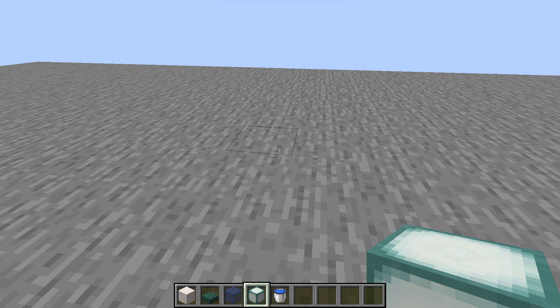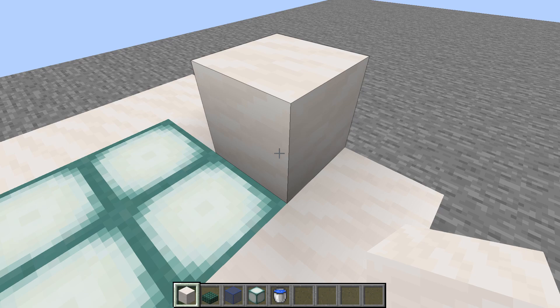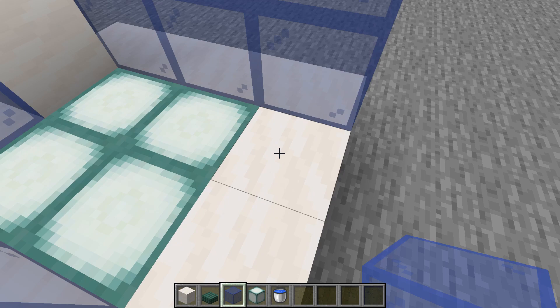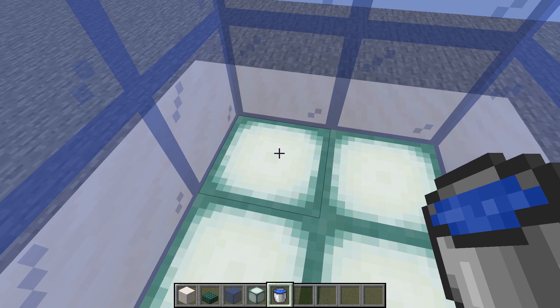We'll begin with the baby villager pickup area, which is just a 4x4 platform where you place one solid block and then a wall of whatever material you like all around the platform, leaving empty that one block where we will pick up the baby villagers. Then you just place a water bucket in that corner so all the villager babies are pushed into the corner where the rail will be.